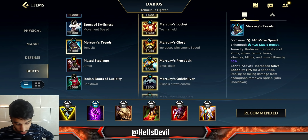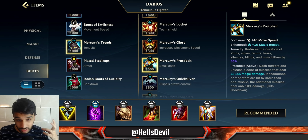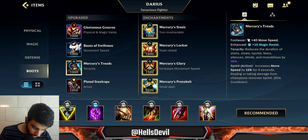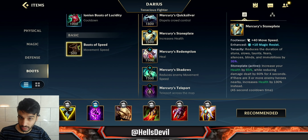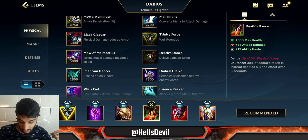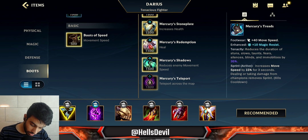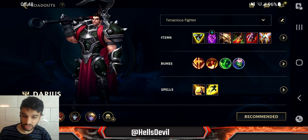For enchantments: my favorite is Protobelt — it's basically another flash, allowing you to get close to an enemy, hook them in, and with the slow from Dead Man's Plate and your second ability you catch them out. Stasis is an option against Fizz and Zed. Glorious Enchant if the enemy is really fast, allowing you to catch up and kill them. Stoneplate is really good if you want to tank for your team and you have no other frontline. And Teleport Enchant if you want to split push and then teleport to your team — which is what I went for in this game. That was the build, let's get into the gameplay.